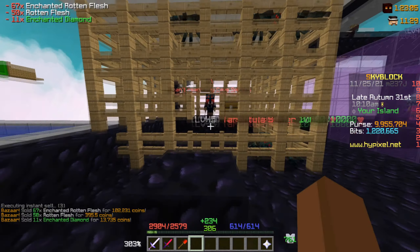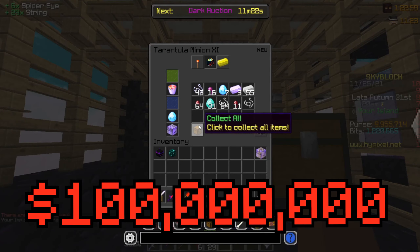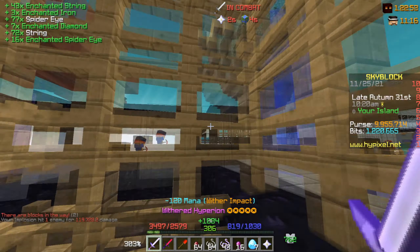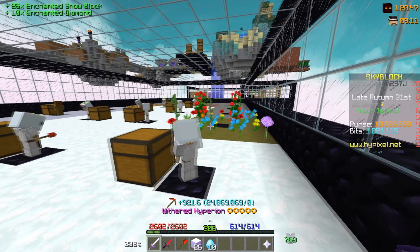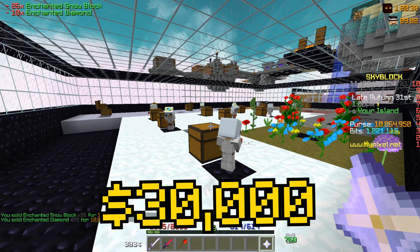I wasn't even AFK, you could say. Let's check out the tarantula minion, which by the way cost 100,000,000 to get to tier 11. Collect all, sell — that's 80,000 coins, almost 81,000. Not too shabby. Now the snow minion is still one of the best as well — this one with a plasma bucket ended up making a little bit less than 30,000.